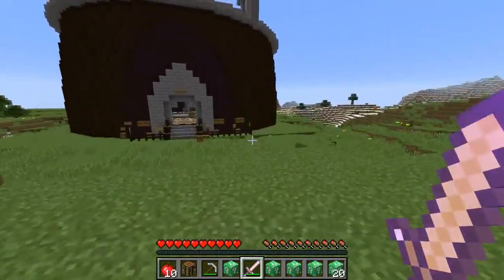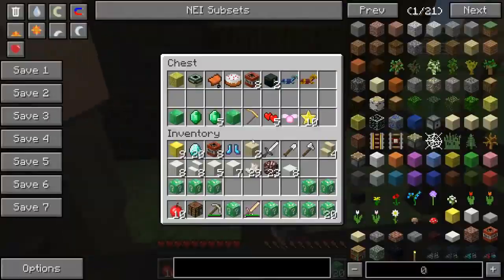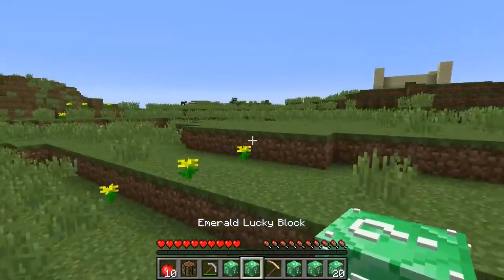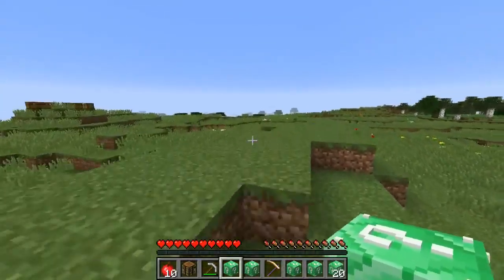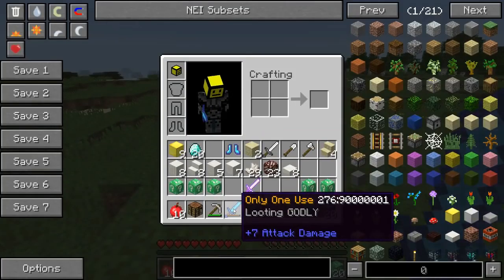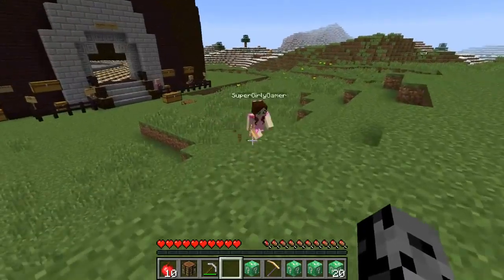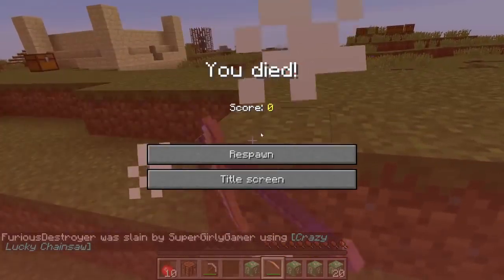Look at this — I got the chainsaw today! Oh my god, I can't believe it! I got some TNT so I'm trading that in right now. I also got an enchantment table. Jen, I got the Lucky Scythe — which is actually pretty good, but it's not the chainsaw. Oh, what is this? I got a sword with Looting Godly — apparently if I kill something it's gonna drop like a million of it.